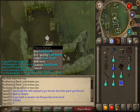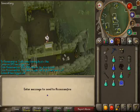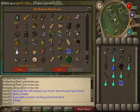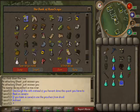My normal gear — I normally use initiate or proselyte because it gives a prayer bonus. I also use Guthan's to heal. Actually, basically because a friend of mine asked, I'm going to make this guide for you guys so everyone else can do it also.